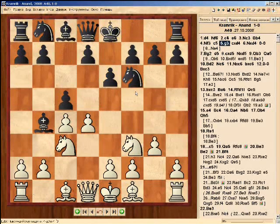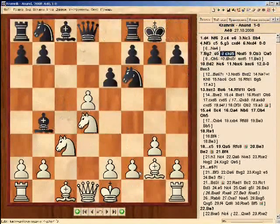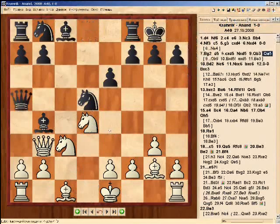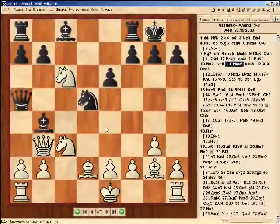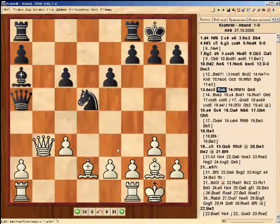Here we see the Nimzo variation of an Anand Savage defense. The opponents quickly played the well-known theoretical moves. After opening up the center, the sides actively develop their pieces, and we get a lively battle in which the Grandmasters showed all of their knowledge without any tactical tricks.